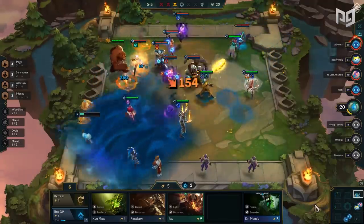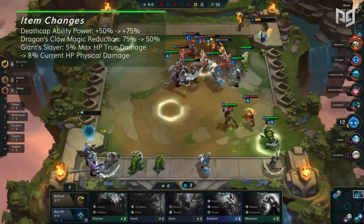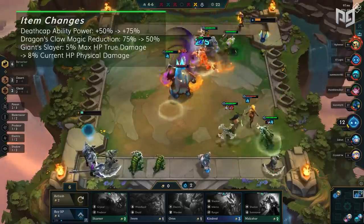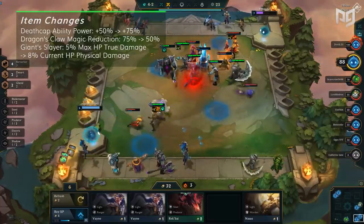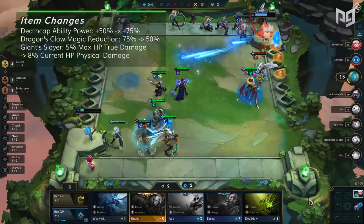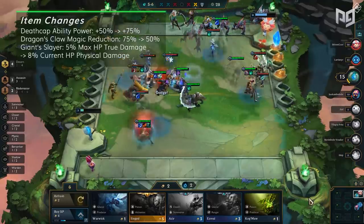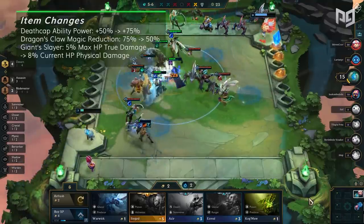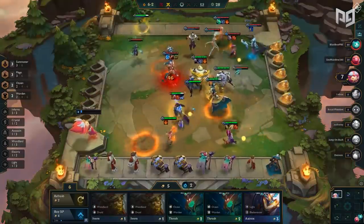Talking about spatula items, they no longer give double stats — only giving stats to the item used to make it, so Mage's Cap only gives 20 mana. Deathcap's ability power amplification goes from 50% to 75%, which is insane. Dragon Claw's magic resistance gets reduced from 75 to 50, a pretty significant nerf making it a lot more unfavorable. Giant Slayer receives nerfs, going from 5% maximum health true damage on hit to 8% current health as physical damage — pretty significant since it went from true to physical damage.